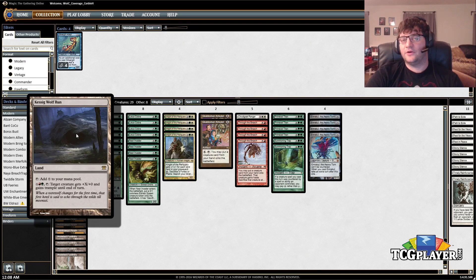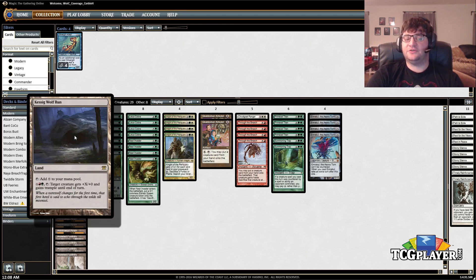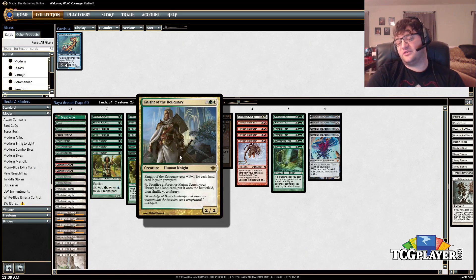Kessig Wolf Run allows us to give something trample. Sometimes if the game has gone weird and you've done some damage but haven't killed them, Kessig Wolf Run on just a mana dork when you've made a lot of mana will kill them. It also lets you — say you're at six power on the board — give a creature plus four plus zero to get to ten and activate Mosswort Bridge, allowing you to play your hideaway card. Knight of the Reliquary also just turns out to be a five-five or six-six beater a lot of the time. It's basically the perfect card here in the middle.